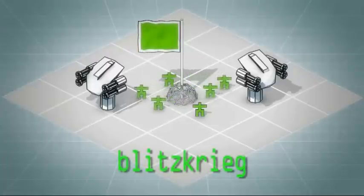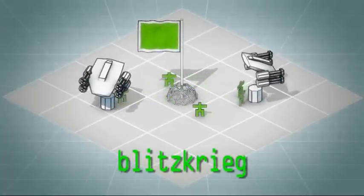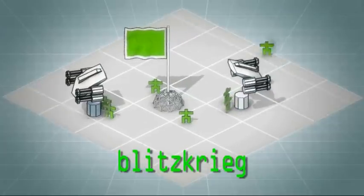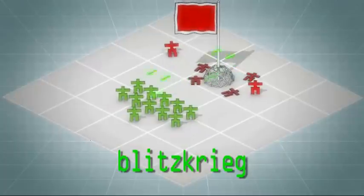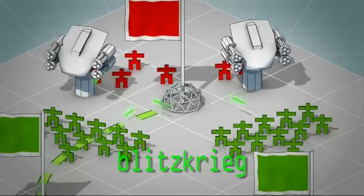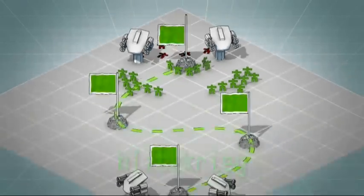Multiwinia on the other hand is really a collection of small games. Each player starts with a home flag. It is well protected by gun turrets. Your aim is to capture your opponent's flag whilst protecting your own. To do this, capture all the flags that link your home flag to your opponent's flag. Capture your opponent's home flag to win the game.